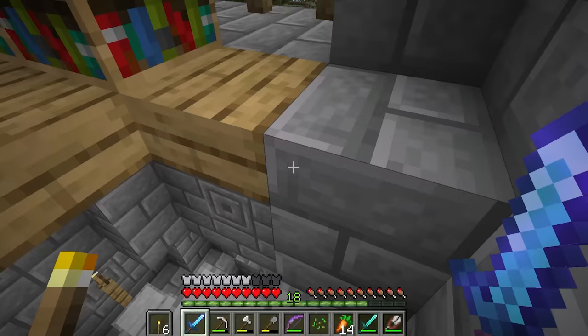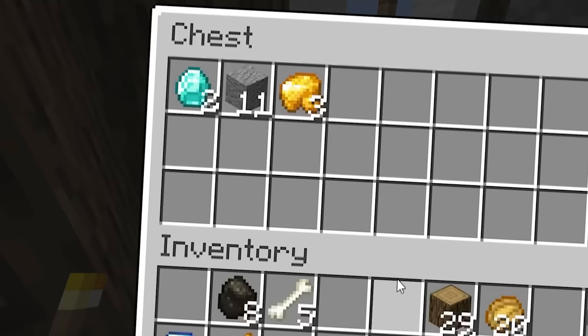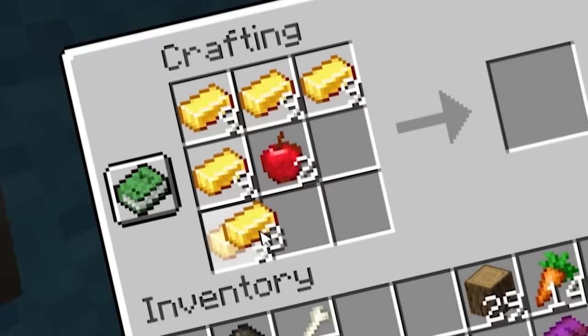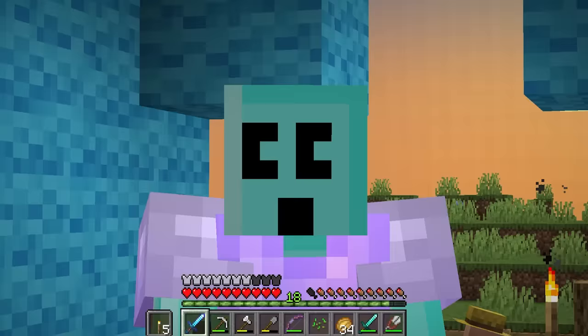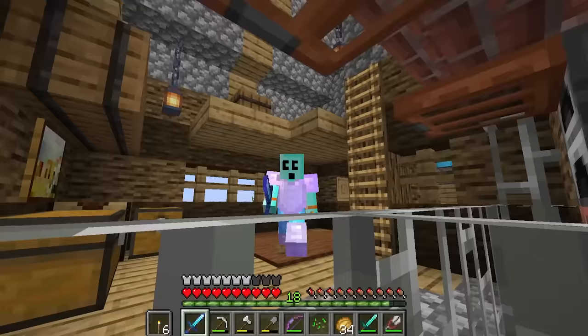Speaking of shiny, you know what else needs a little bit of a buff? The like and subscribe button. If you press them, they get all shiny and glittery. Try it. Let's see how our mining drill's doing. Got some extra diamonds here. We'll check on Farmer Franklin for a new batch of potatoes. I had potatoes the whole time. Thank you very much. We also have plenty of gold left over, so your boy's getting some golden apples.